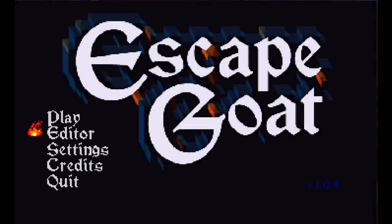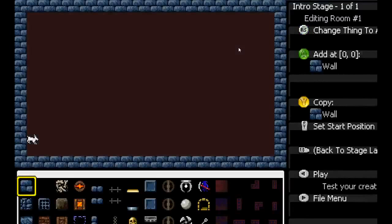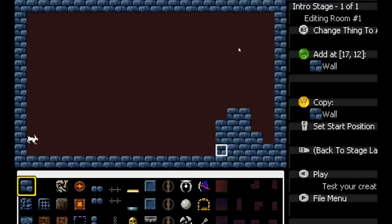Here's the editor. It's probably cut off just a little bit for you right now. Yeah, just a little bit on the bottom but you can pretty much see it. You can hold A to paint, draw some walls, and use the right thumbstick to change the type of thing you add.